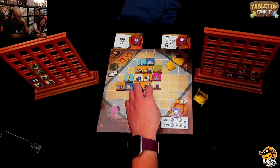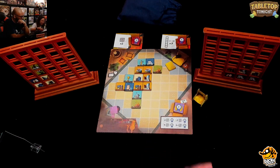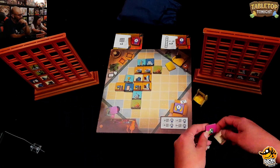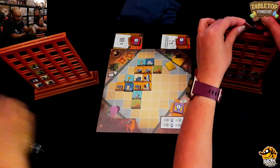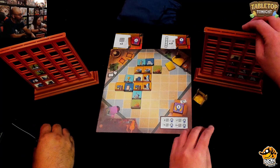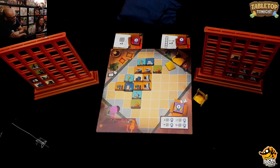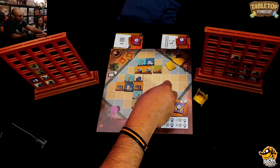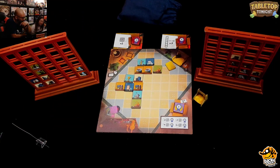It seems so simple but then you realize the constraint of having to put tiles all in the same column is what gets you. Ruel takes a long time but admits he doesn't really have a plan. He decides to take some board games, placing them on the right side — declaring it will be the board game section of his shelf.